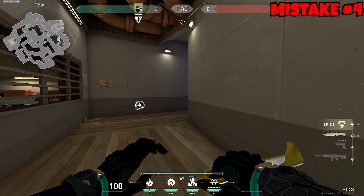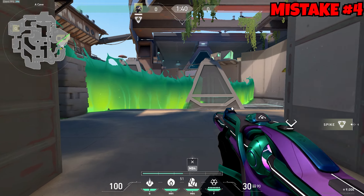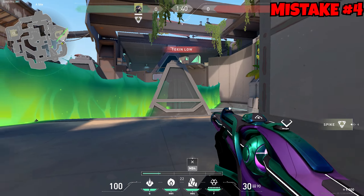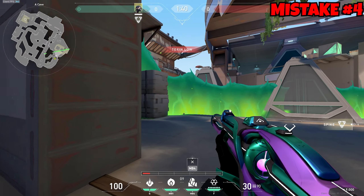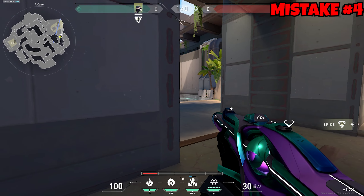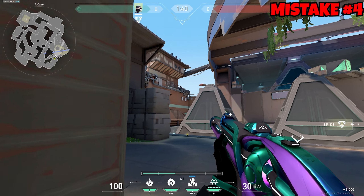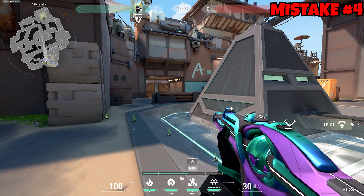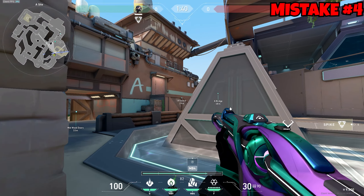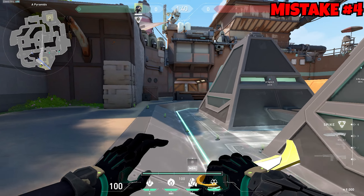The next mistake is walking onto site without your wall up. On Breeze, for example, you place your wall but there are gunfights to challenge first, so the wall will be up for a while before you can go on site. If you win those fights, the wall comes down in that time, and now people are rotating from double doors, the bridge, and stairs — with your wall no longer up, so you'll be taking damage.